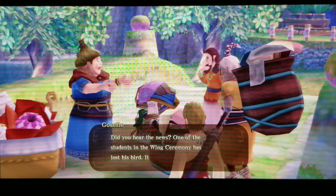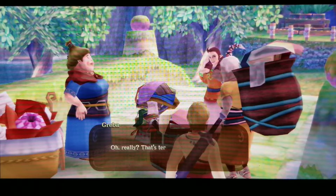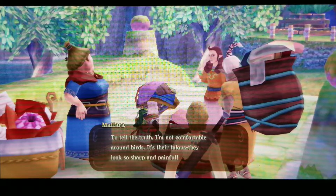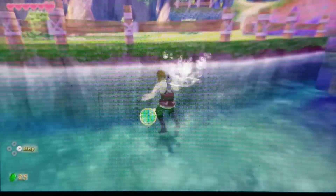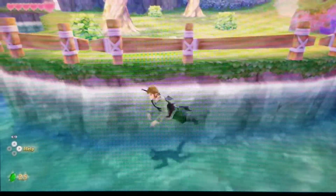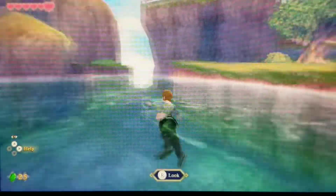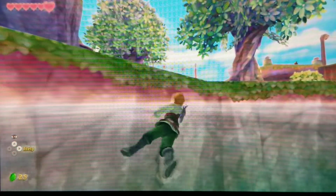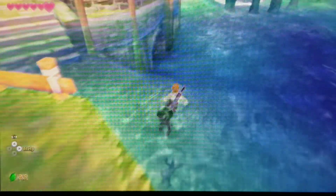NPCs on the bridge discuss how one of the ceremony students lost his bird. One mentions he's not comfortable around birds — he finds their talons sharp and painful. We discover we can swim in the water below. There seems to be a stamina wheel that looks like an air gauge, so we might be able to go underwater at some point, but maybe not now.